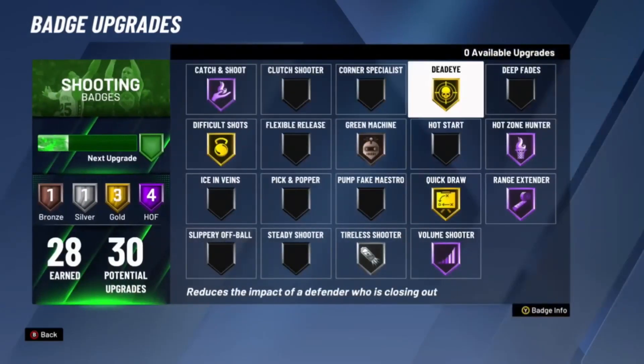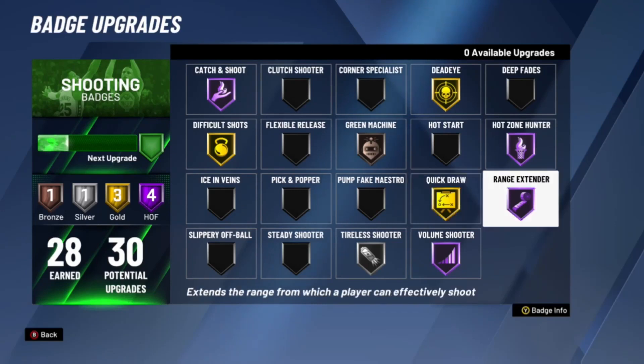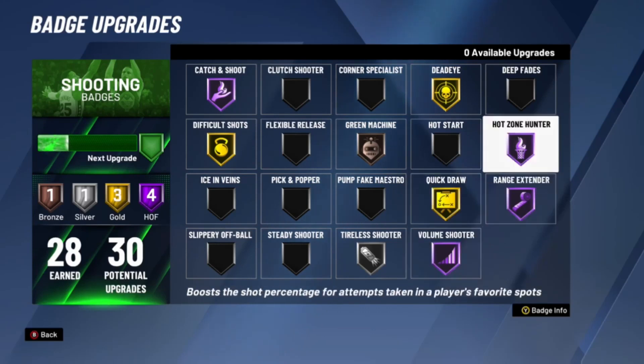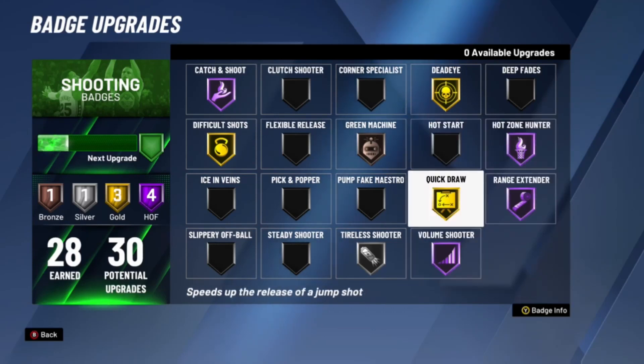The badges you're gonna need are Range Extender, Hall of Fame Quick Draw on gold, Volume Shooter as high as you can get it, and Hot Zone Hunter. Those are the four most important badges and they're gonna help you make more shots.